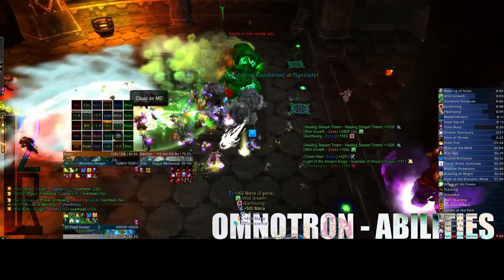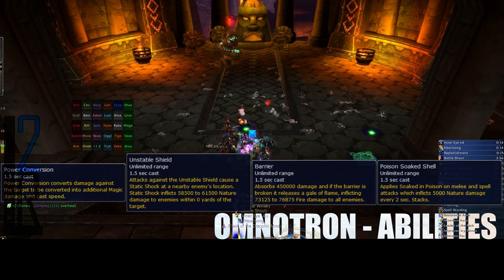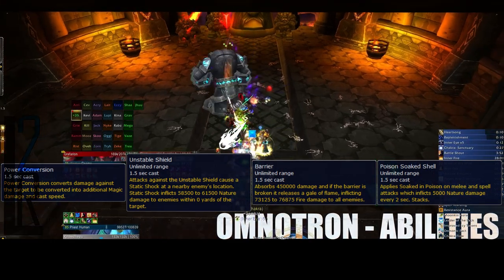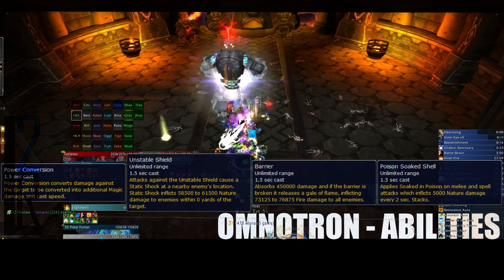In addition to these abilities, all four bosses have a shield they will put up when their energy reaches 50%. They should not be attacked once these shields go up, or your raid will risk wiping very quickly.